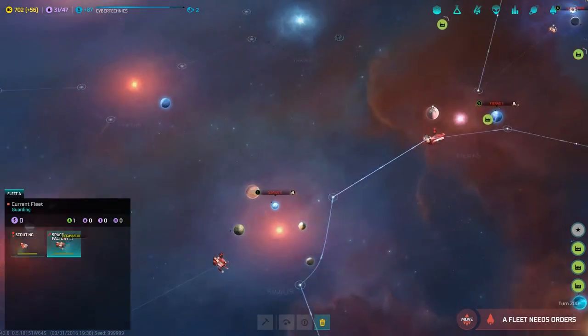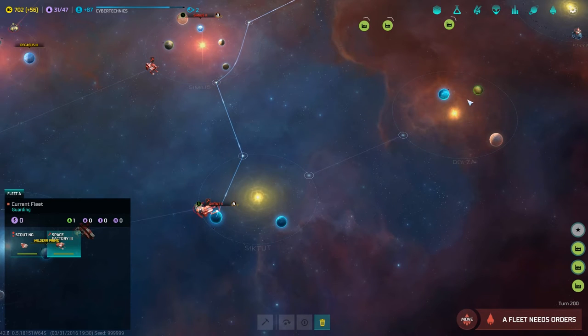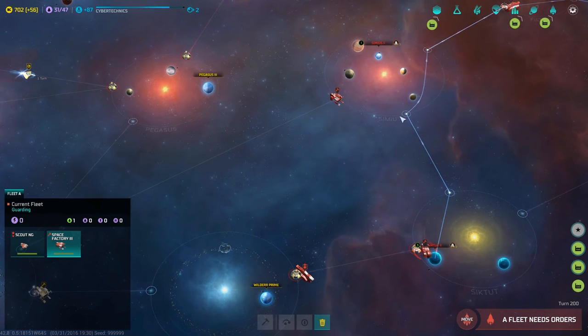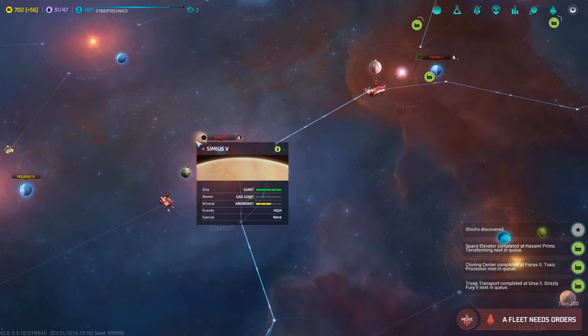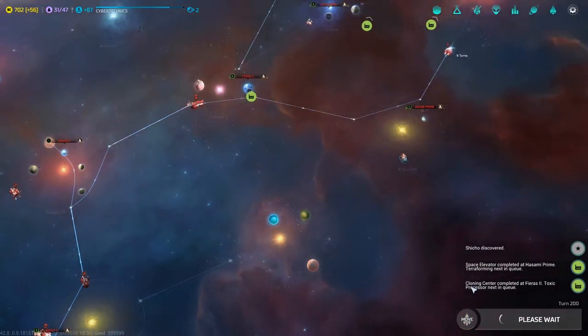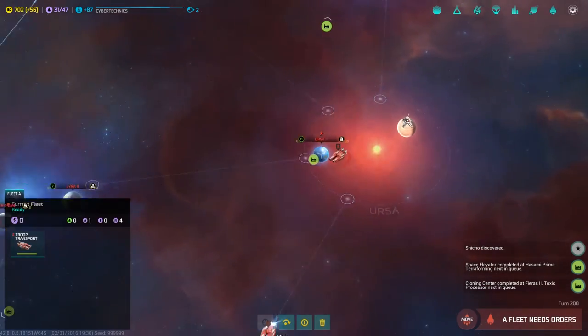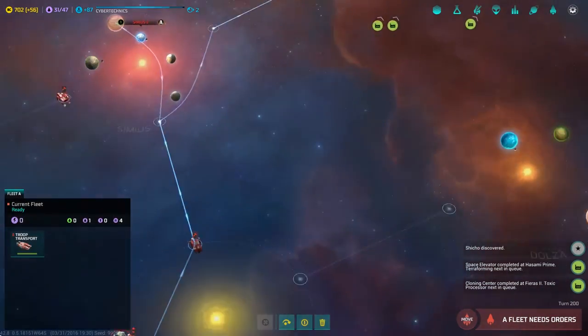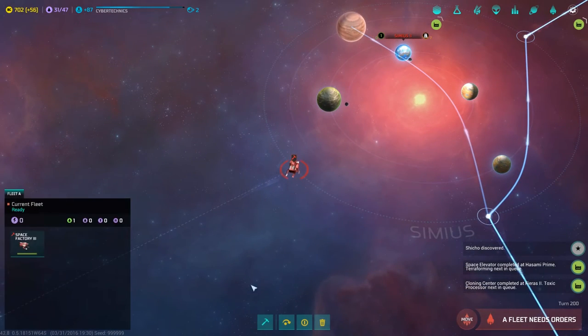The space factory is done. Let's move this guy. We need another space factory — actually let's harvest that gas giant, that's a really good idea. Shiko discovered a space elevator completed, cloning center, troop transport completed. I thought we built both those troop transports already — I guess I wasn't paying attention. Sorry about that.